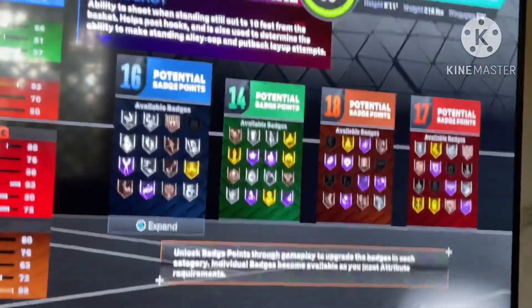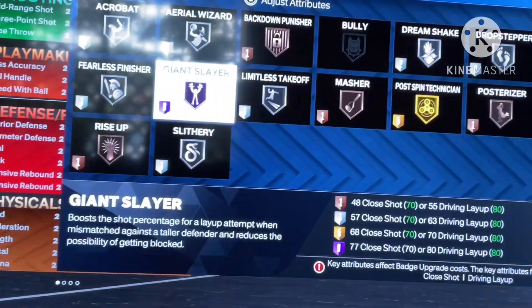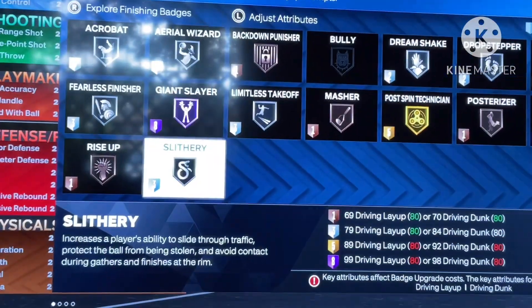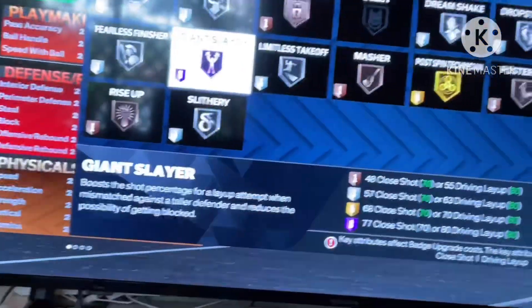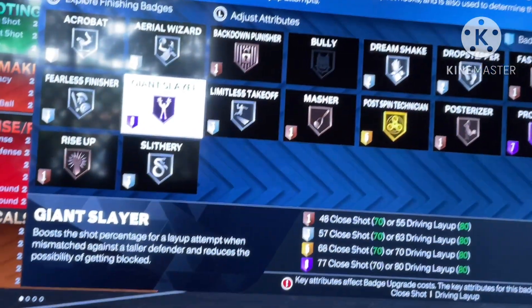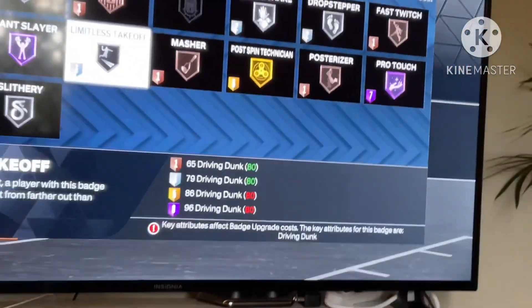It's good because you have slithery and auxiliary finisher, and acrobat is on silver which is okay, but giant slayer is on hall of fame. One of the takeoffs is silver, so it's okay. Pro-touch doesn't matter, but whatever.